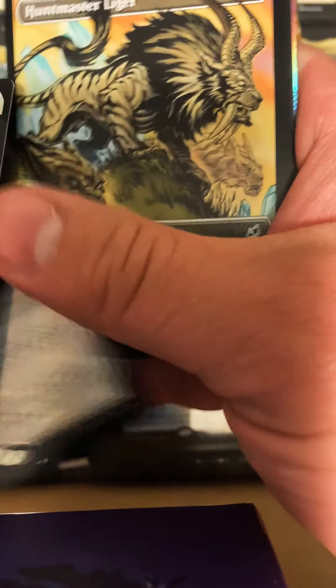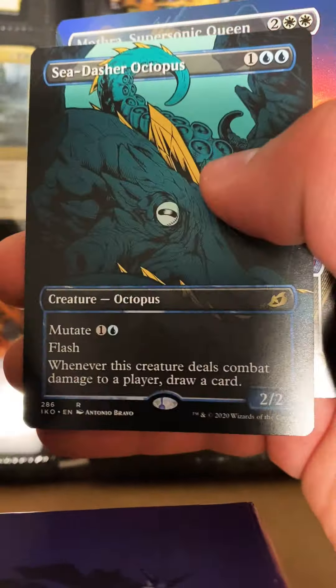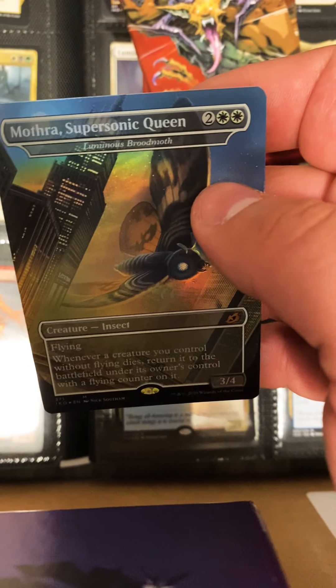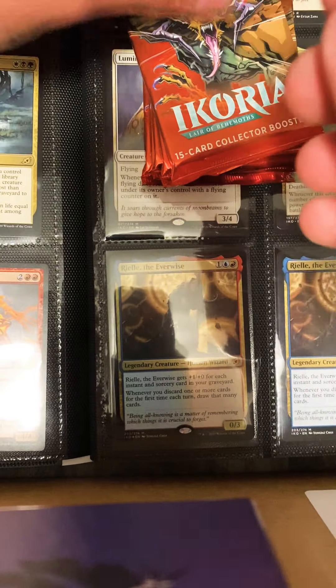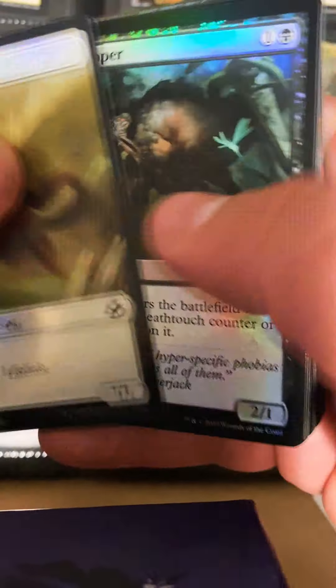Commander Founders Enclave, Sea Dasher — oh yeah! We got the Mothra Supersonic Queen Godzilla full art foil. That is something we're looking for — definitely looking for that. That's like what, 50 bucks? I don't know anymore, dude. These packs are just unreal — this is just getting insane.